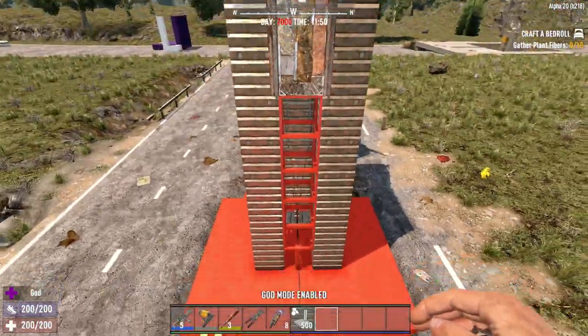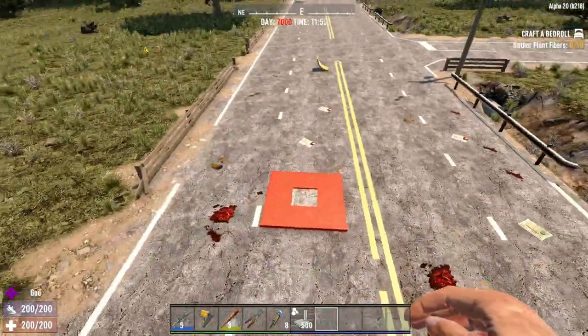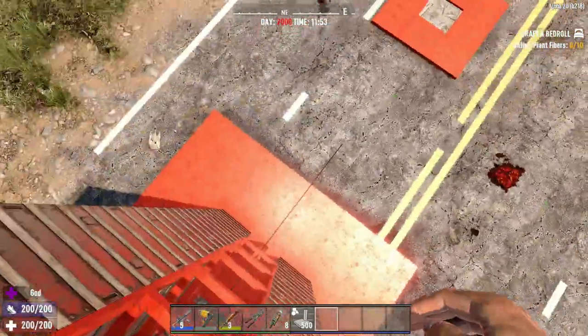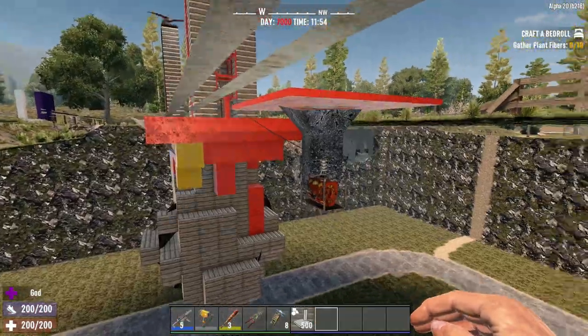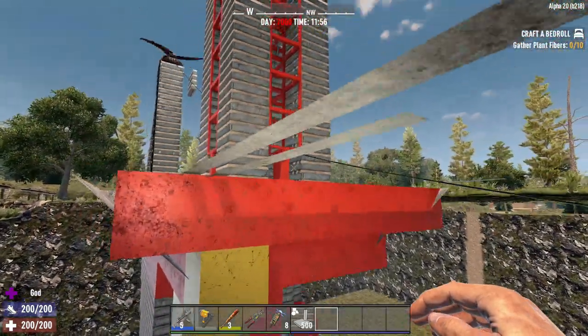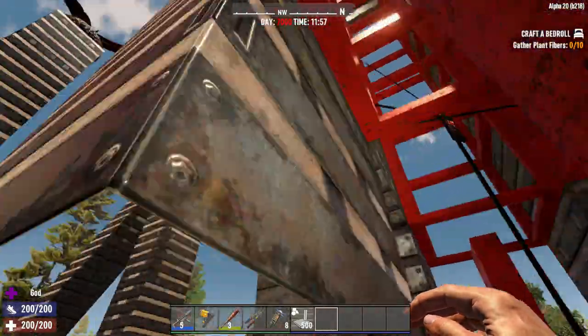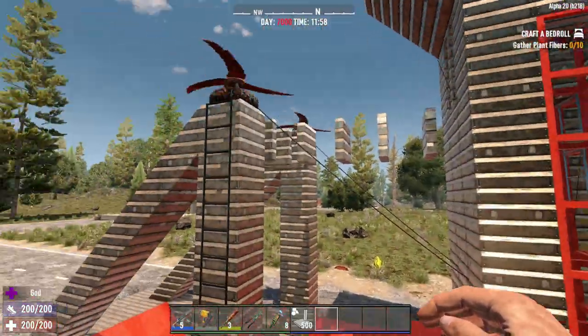To simply get into this base, all you do is nerd-pole your way up like this, make a bridge across, get in there, and just take off the frames. They don't really seem to bother with the frames while they're up there. Now the placement of the generator can be different here. I put my generator back here and down here. It goes to this one middle electric pole right here, then up to the top, and then one out to here and one out to there.